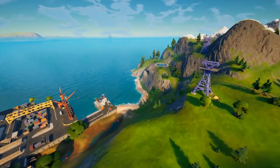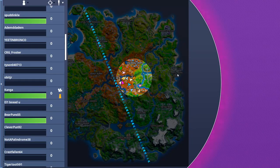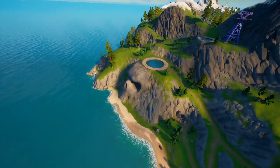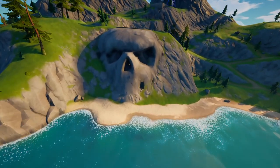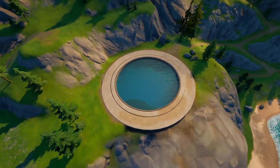Alternatively, you could also come to the grotto, which is just south of Dirty Docks. You've got Dirty Docks over here, then on the cliff base with the two pools of water — that's where the grotto is. This used to be the shadow base at the start of chapter 2 season 2, and you can see this skull in the side of the hill up at the top.